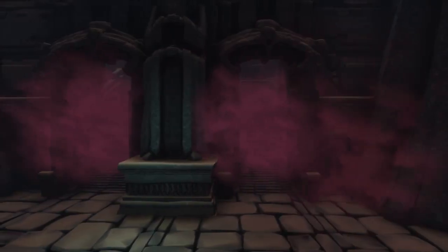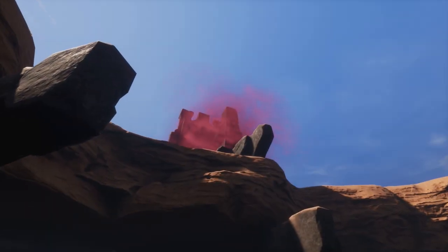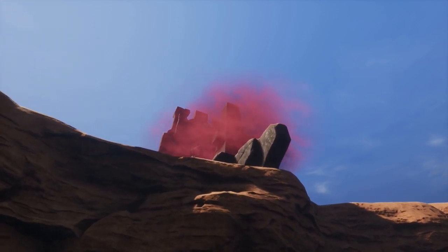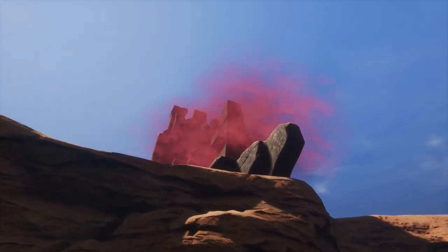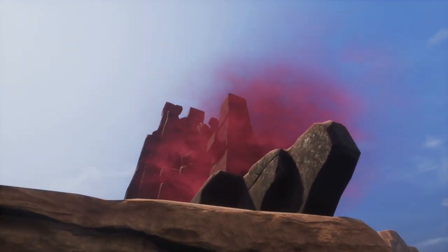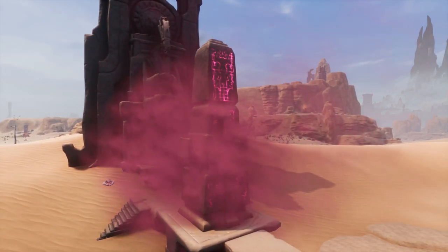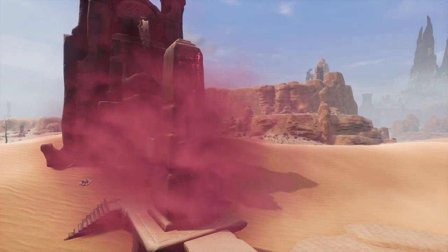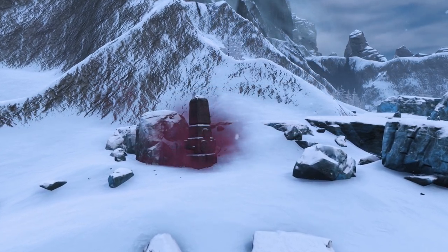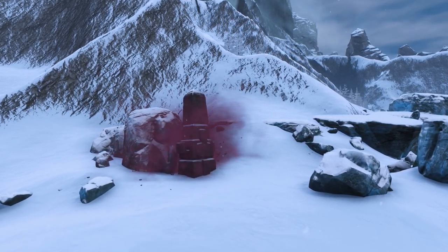Corruption is a status effect you'll most often encounter around obelisks or in areas full of valuable treasures, interesting lore, and often terribly strong enemies. Even worse, corruption can be inflicted by enemy attacks too, meaning that getting caught in certain enemy packs can stack quite a lot of corruption on you fairly quickly. However, generally speaking, you're most often going to gain corruption from the environment. The best way to tell if you're going to get corrupted from an area is the telltale purple mist, which is a solid indicator to look out for.